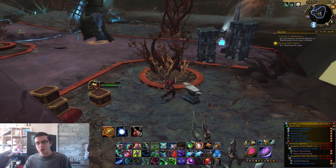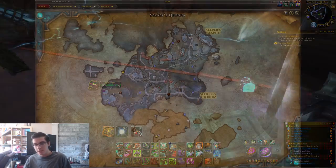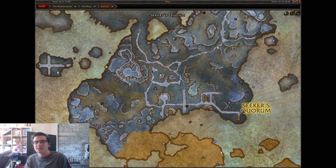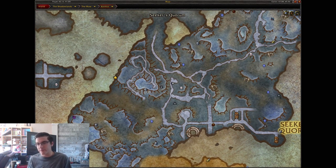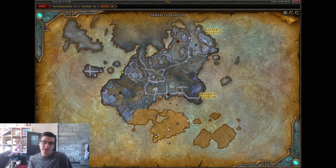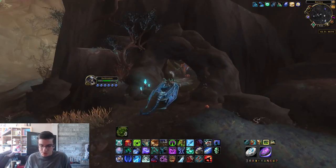There are only two left. Let's do the Damaged Talisman first — this one is super easy. Just go to where I am on the map and inside the cave is going to be the Damaged Talisman. It's very easy to do: just pick it up and bring it back to the Archivist.